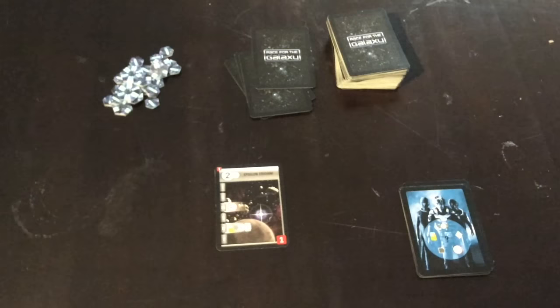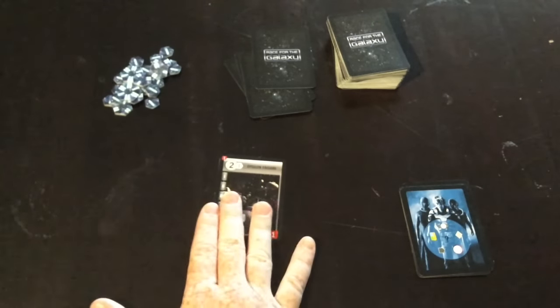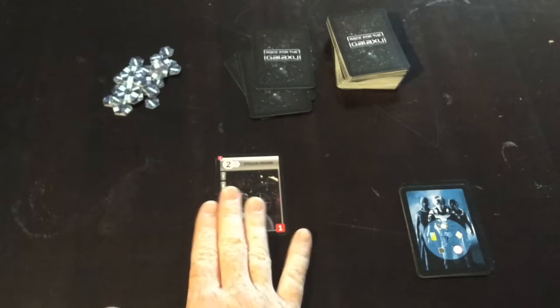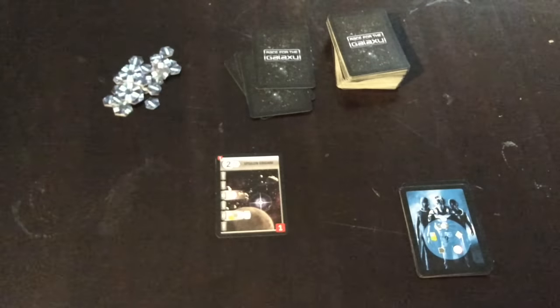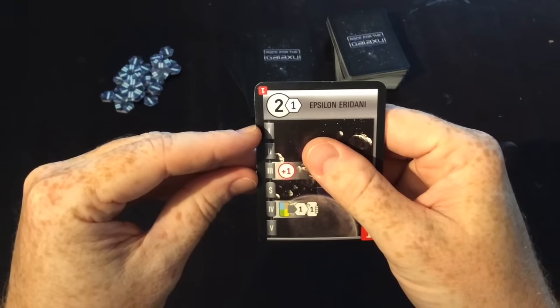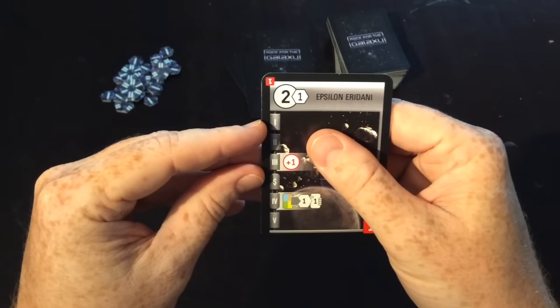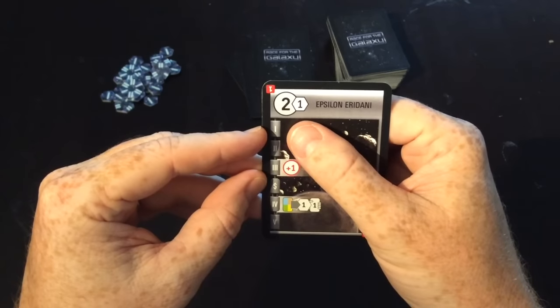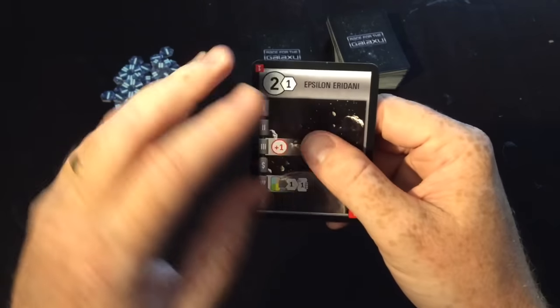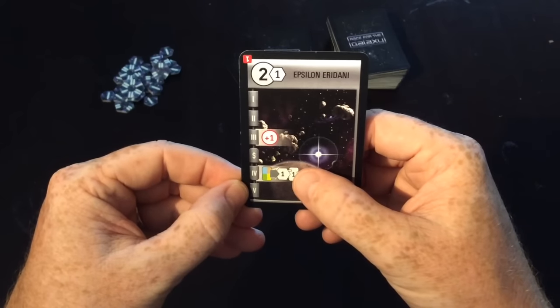The game ends once one player gets to 12 cards on the table in front of them, or we run out of chips over here — those chips are just points. The next thing on the card is there's a list one, two, three, four, and five down the side. That tells you the benefits that you get in each of the five phases by having this card on the table. So this one gives us benefits in phase three and phase four.